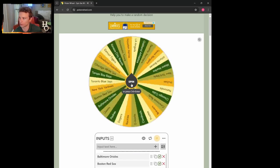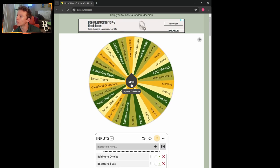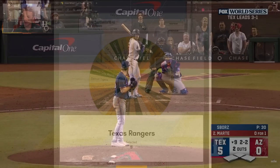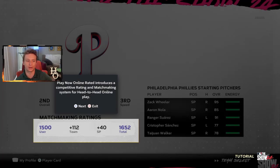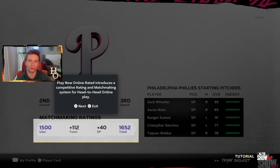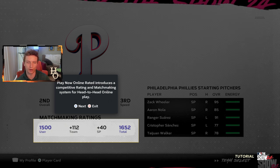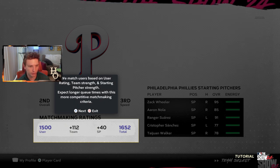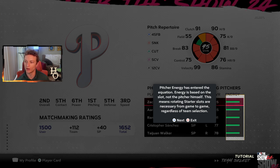Our first team is the reigning champion Texas Rangers, and they should have a pretty good live series team. The live series ratings in Online Rated are actually different than the ratings inside Diamond Dynasty — for example, Shohei Ohtani and Mookie Betts are both 94 overall in Diamond Dynasty, but in Online Rated they might be higher or lower. The Rangers are 9th overall in Online Rated.